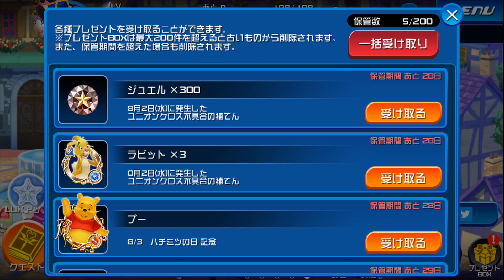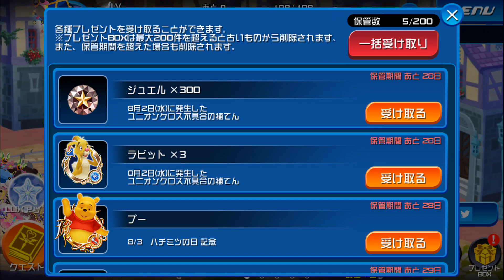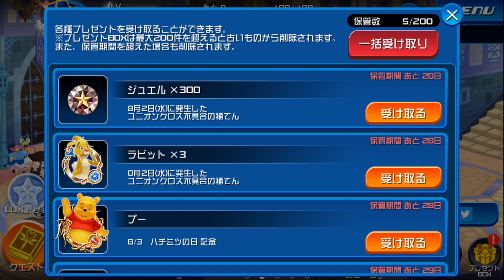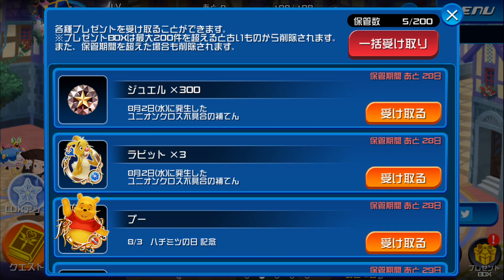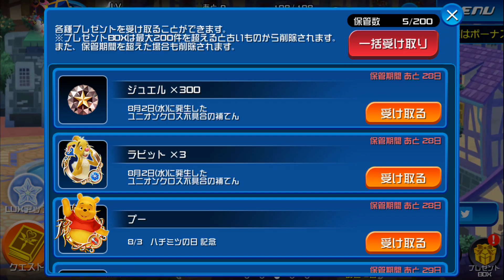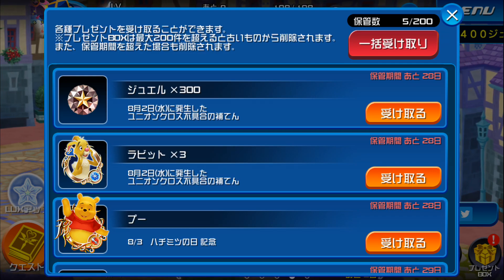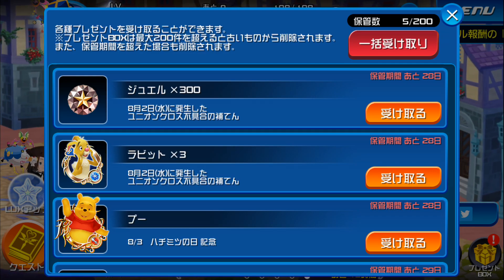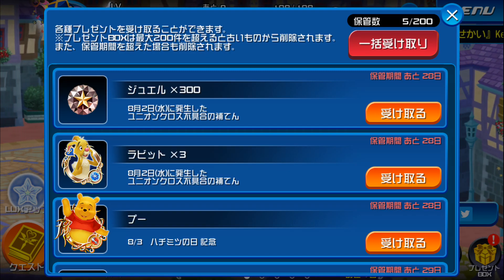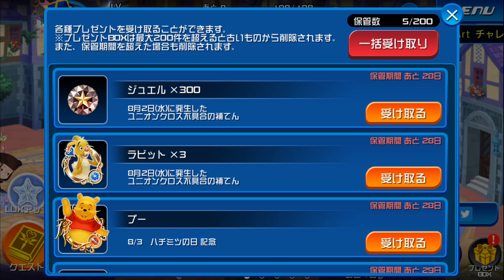Hey everybody, El here playing Kingdom Hearts Union Cross. I'm a little bit late on this, but the compensation for the multiplayer bug the other day has arrived. Looks like we're getting 300 jewels and three five-star rabbits for that bug with the witch bomber. Three five-star rabbits is really nice — that's like getting 18 four-star rabbits, so that'll cut back on a lot of farming.